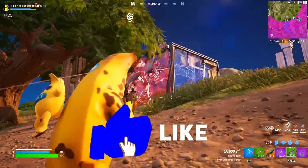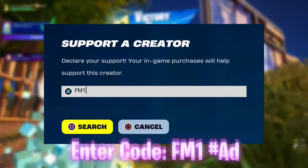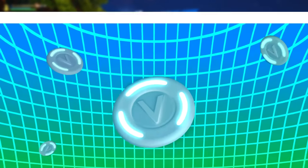Drop a like if you're hyped for 29.10 and subscribe with all notifications on so you don't miss future uploads. Enter code FM1 for anything in the item shop — the crew pack, Midas, you name it. Click either of the videos on screen right now that YouTube's recommended while you wait for the very next one I publish on the channel.